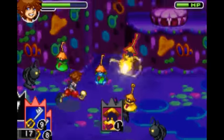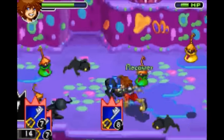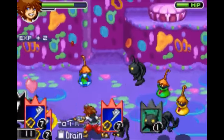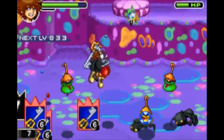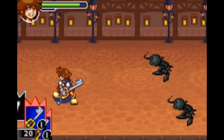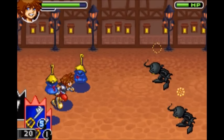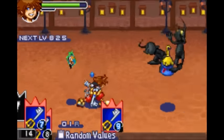Next is the Search Ghost Card, which gives you Drain. It makes it so as you hurt enemies, you regain a little bit of life. It only works with your normal attacks, but it's still very useful. Next is the Sea Neon, which gives you Random Values. It's as hectic as it sounds — who knows if this will work out in your favor.